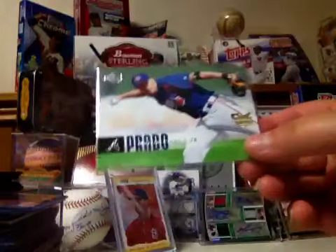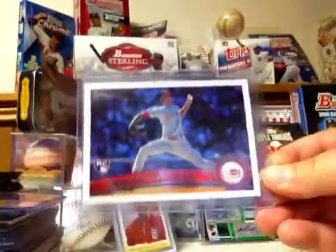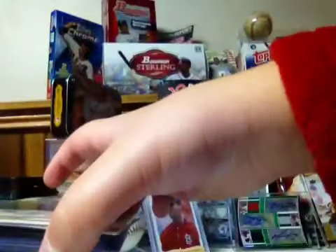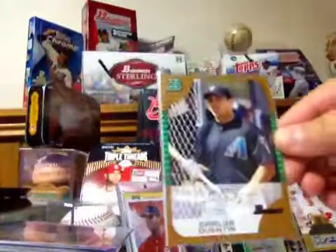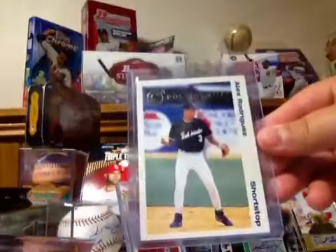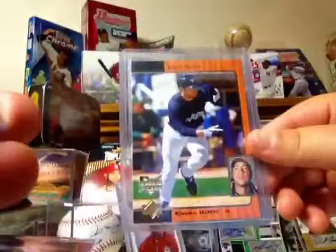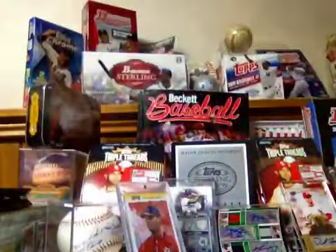This one needs a top loader. I got Martin Prado, Chapman rookie times three, Carlos Gonzalez, Jason Mott, Martin Prado, Carlos Quentin, A-Rod from when he was in the minors, Frank Thomas, Hunter Pence times two, Ryan Braun, Troy Tulowitzki, another Hunter Pence.